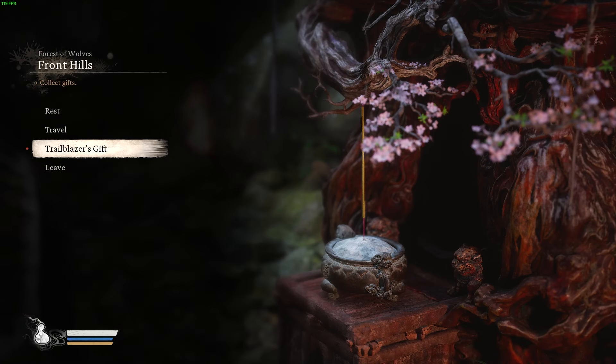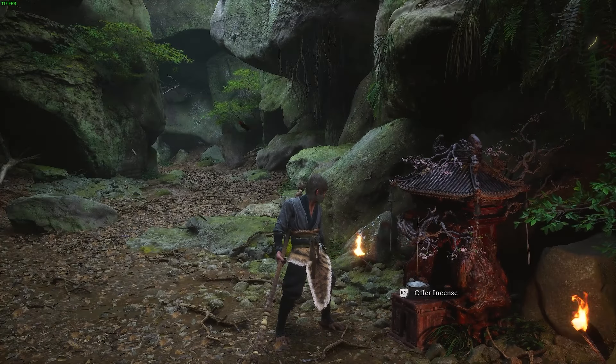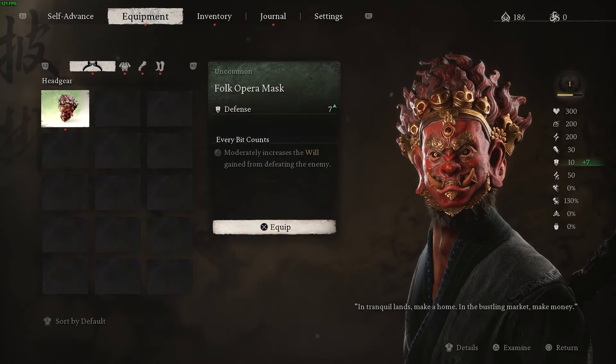Go down to Trailblazers Gift — this is where you can collect all your Deluxe Edition rewards or your pre-order rewards. Once you've collected that, exit the shrine, then hold the touchpad or the Options button to go to your equipment.